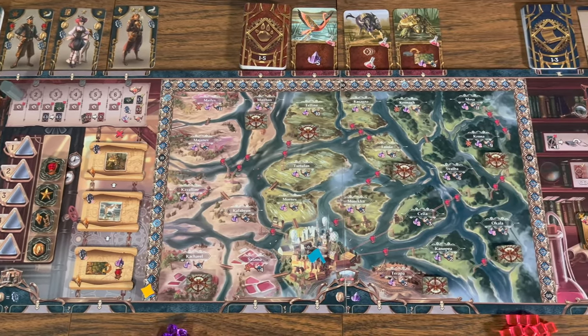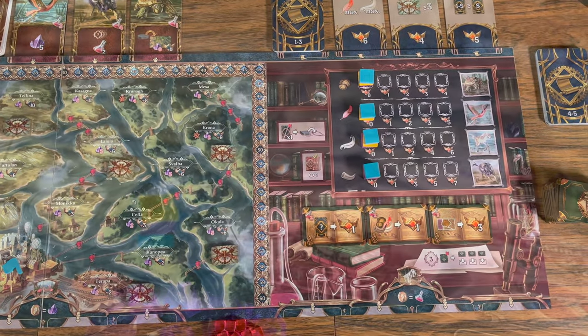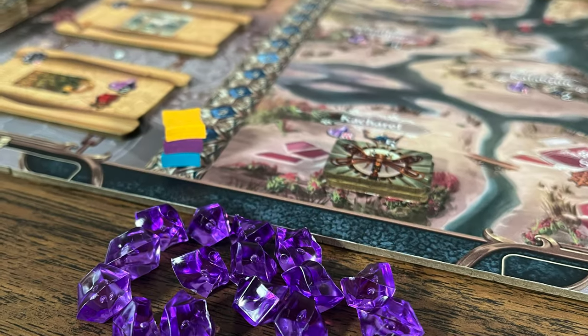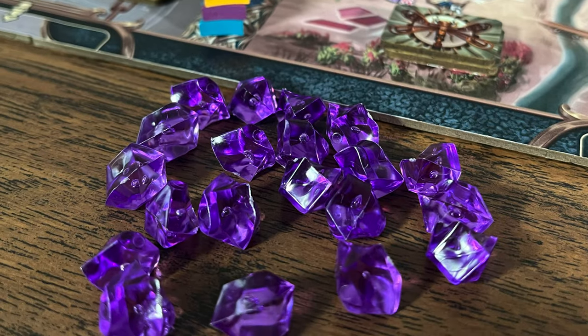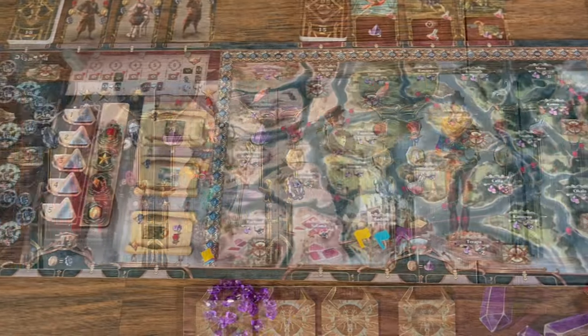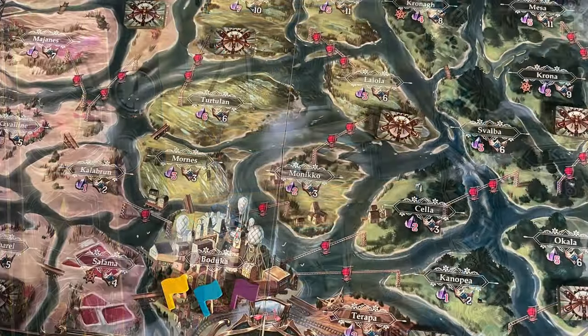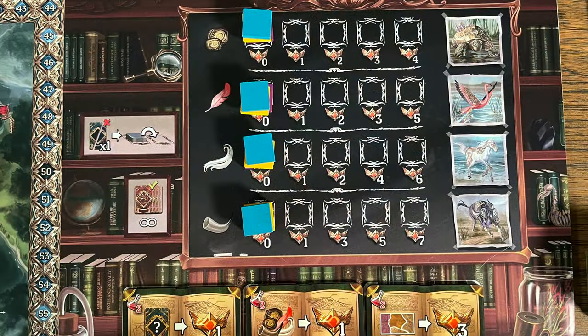In Delta, players will adventure through the Delta region of Camargo. You are looking to gain more information in the crystals that power up the perpetual steam engines. You will use your crew to take actions on one to three parts of the board to create inventions, explore the land, and gain knowledge through research. Points are awarded for accomplishing various tasks, and after six rounds the player with the most points wins.